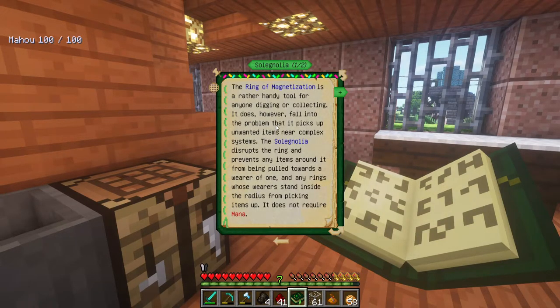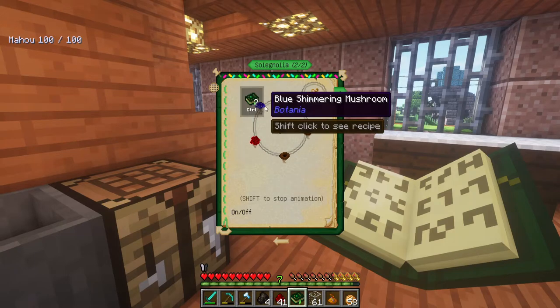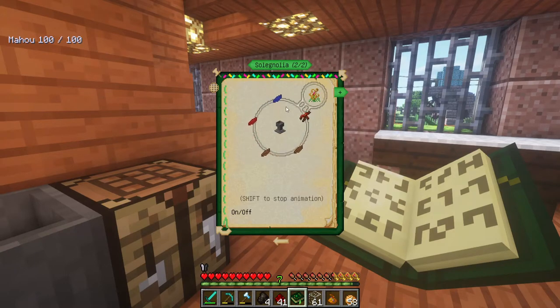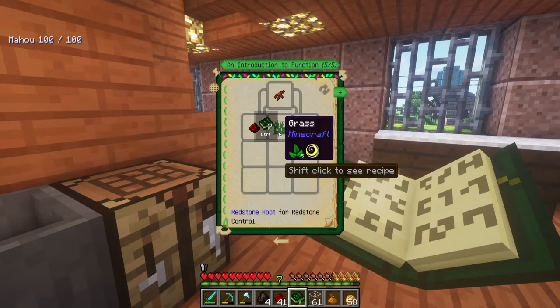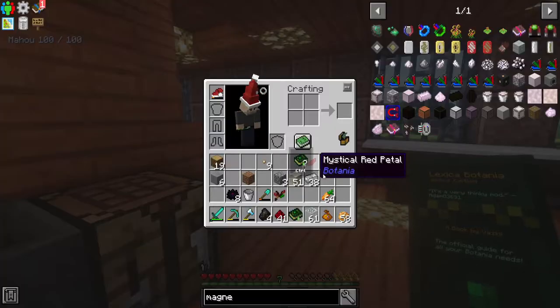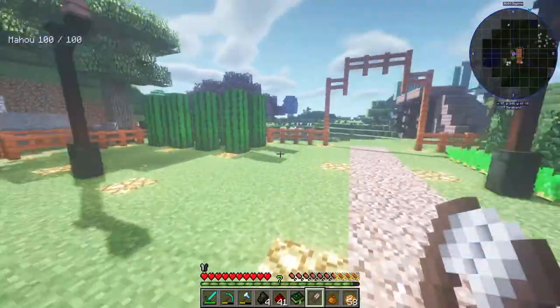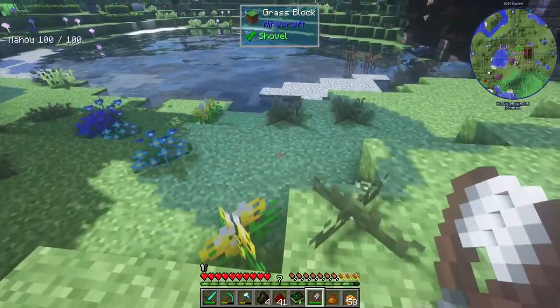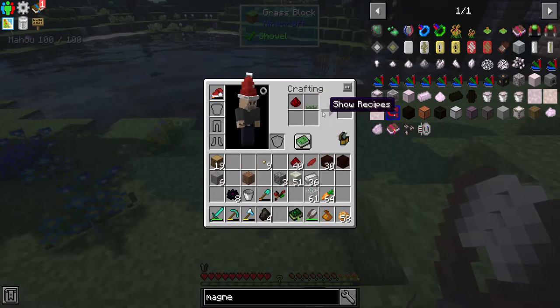That's what we actually want to make - a solignolia. Let's see if we can find a solignolia and see how to make it, because I'm going to want one right away. It doesn't require mana. I need two browns, a blue, a red, and a redstone root - which I'm pretty sure is just crafting redstone and grass. I'll need some shears to grab some grass, so let's go do that.